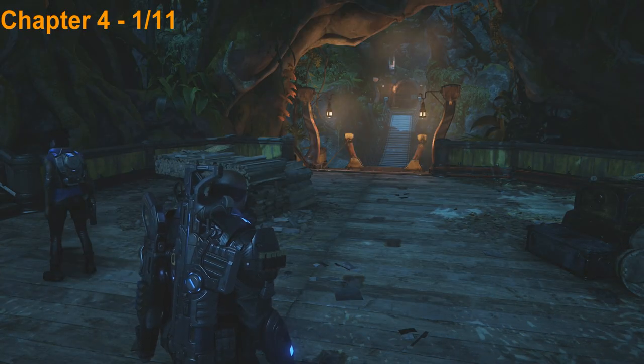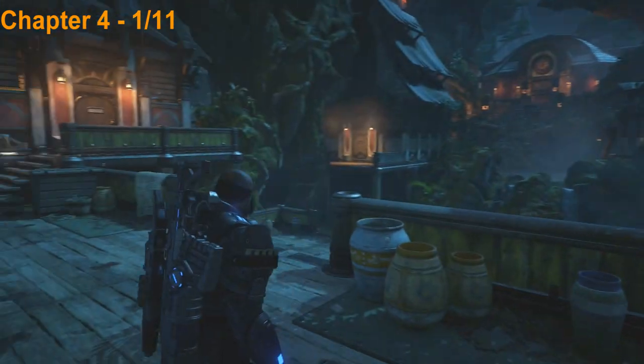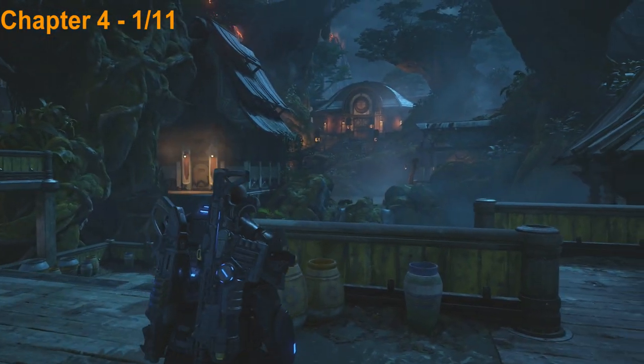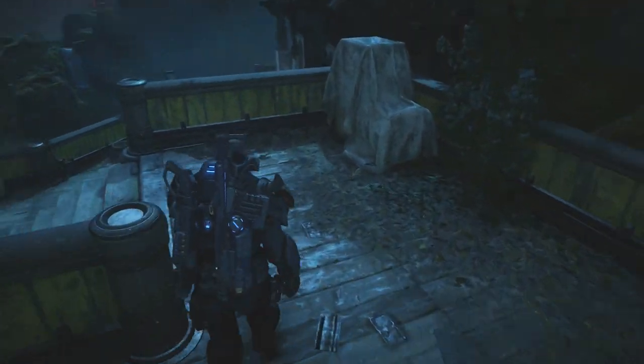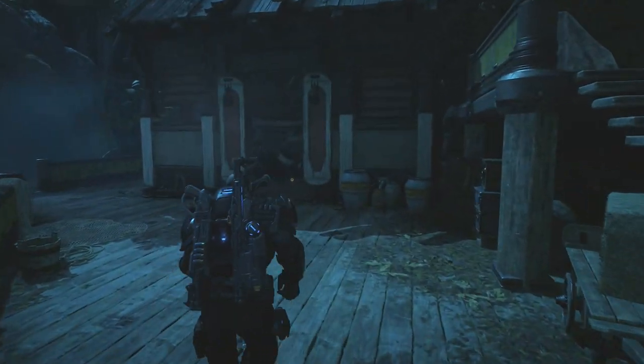Now we're on chapter 4: Recollection — there were no collectibles in chapter 3. We just came across that bridge and we're in some sort of a village. We're actually going to head down this staircase here and then off to the right and the first collectible is going to be down here in this little building so go ahead and pick that up — it's an upgrade.